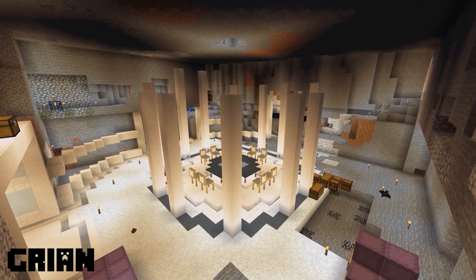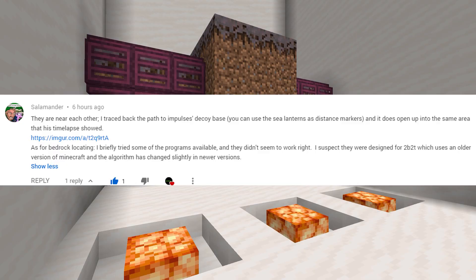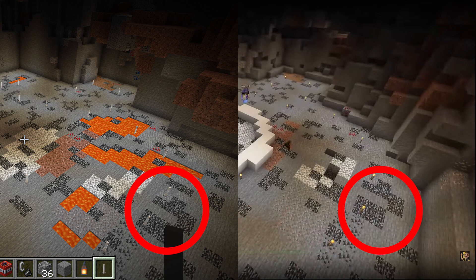As you remember, I said that Grian built the decoy and Impulse made the real base. But a commenter on the video showed that Impulse's timelapse did happen in the location of the decoy. If we take a look at this image, he found the spot — you can see that there are the same bedrock formations, so he definitely found the correct spot, meaning Grian's timelapse wasn't the real base.